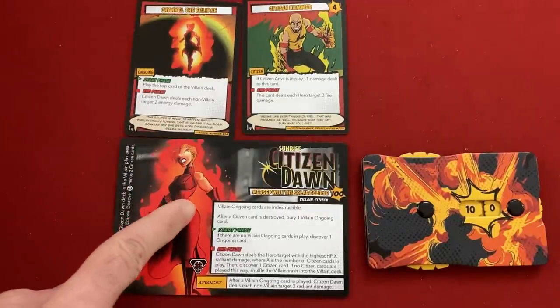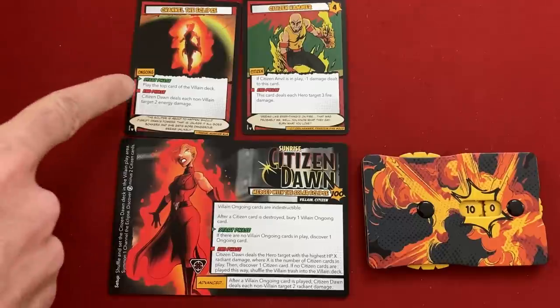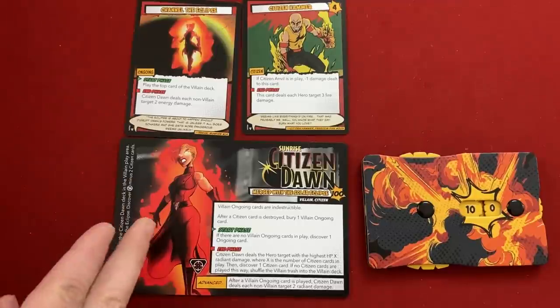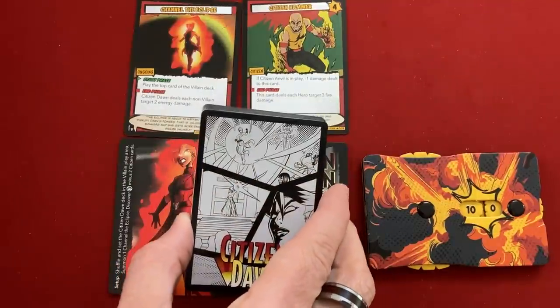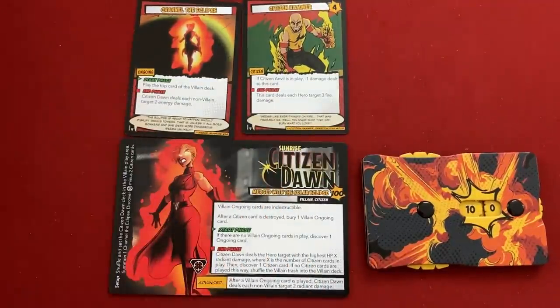Her text says villain ongoing cards are indestructible - I have a ton of cards in hand that could normally get rid of this ridiculously powerful card, but because it's indestructible I can't. Instead, it says after a citizen card is destroyed, bury one villain ongoing card, which means it goes to the bottom of her deck. So in this version of Citizen Dawn, I have to defeat her citizens to get her ongoing cards to go away. The first start phase effect says if there are no villain ongoing cards in play, discover one.